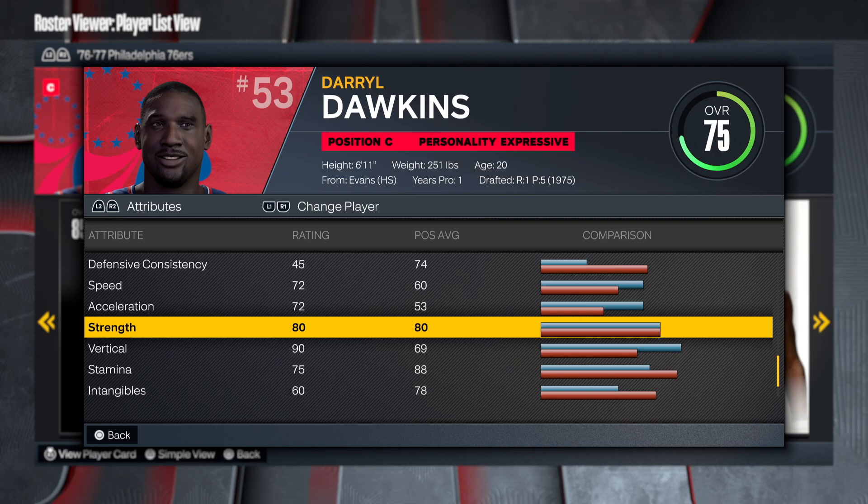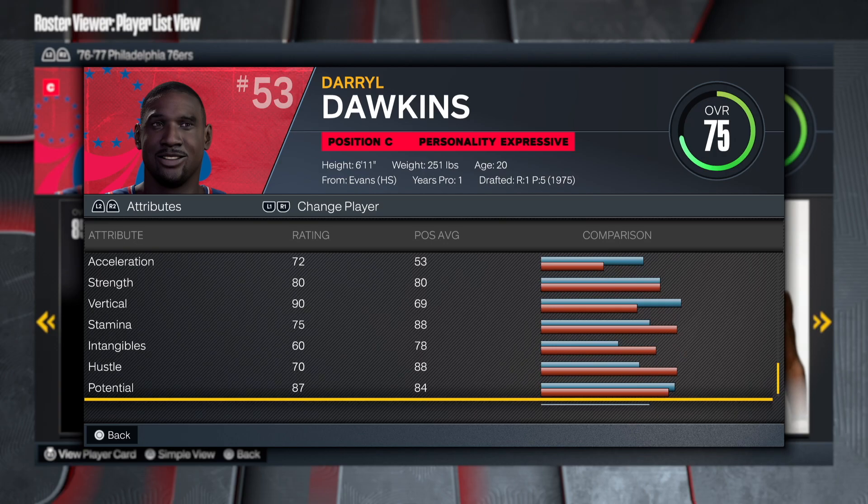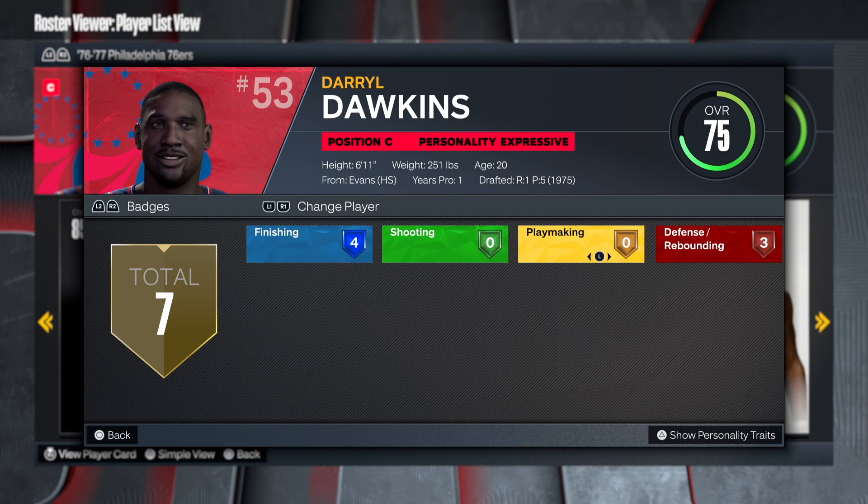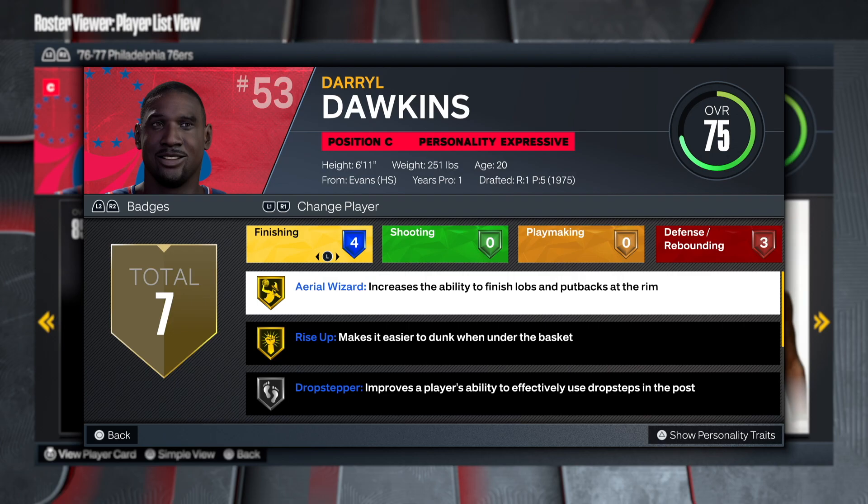The inside scoring is what you want to focus on. His vertical is 90, strength is at 80, and stamina is 75. For me I'm gonna tweak this a little bit and make it crazier. His badges include Drop Step, Fearless, and for defense, Brick Wall. Let's go to the My Player Builder and make the one and only Darryl Dawkins.